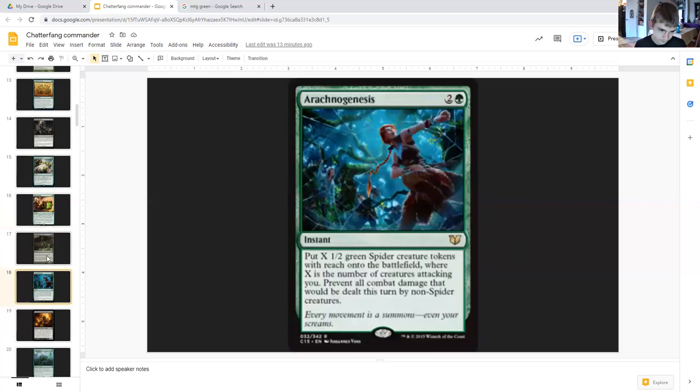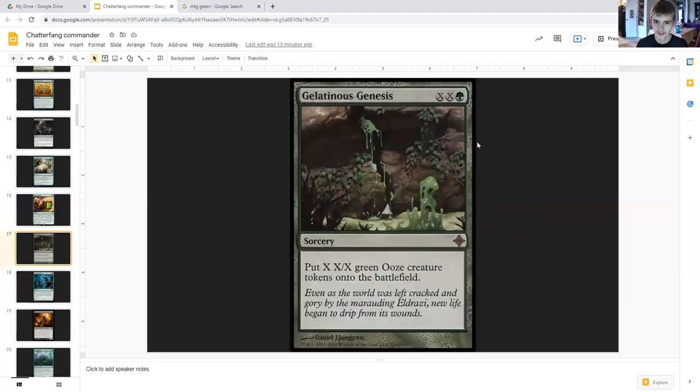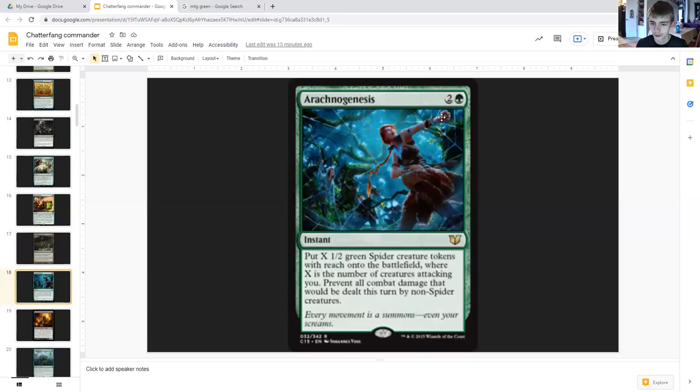Gelatinous Genesis costs double X and green, sorcery. Put X X/X green ooze creature tokens onto the battlefield. So on top of making an army of big buff ooze tokens, however big they may be, you're also creating that many squirrels. Arachnogenesis costs two generic and a green, instant — put X one-one green spider creature tokens with reach onto the battlefield, where X is the number of creatures attacking you, and prevent all combat damage that would be dealt this turn by non-spider creatures.